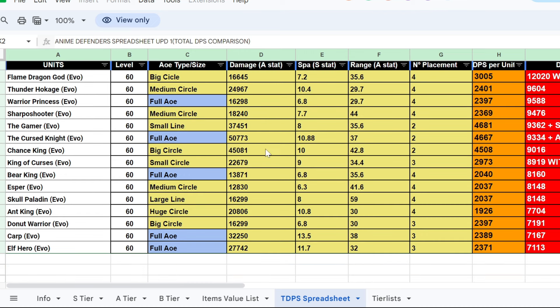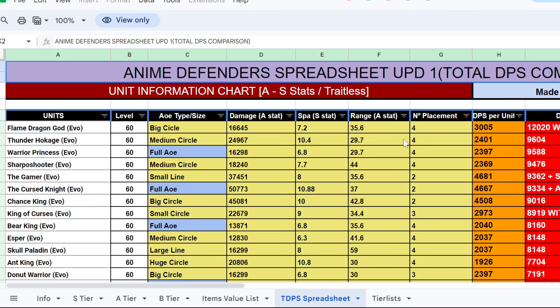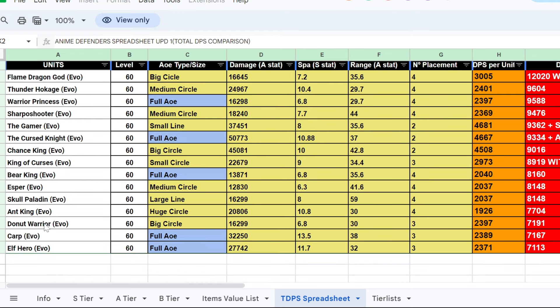This sheet also has a DPS tier list. Flame Dragon God is all the way on top, Thunder Hokage is second, which I did not know. The two best units are at the bottom because of full AOE, so you have to factor that in.